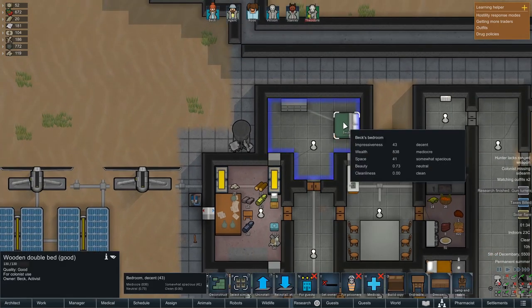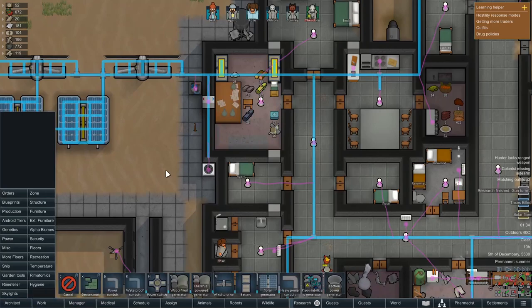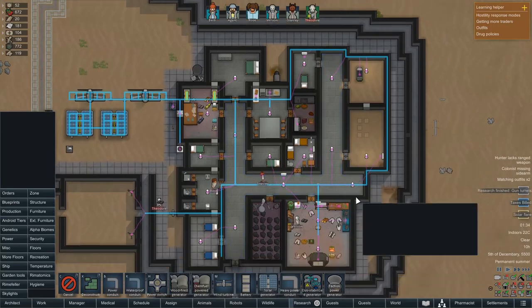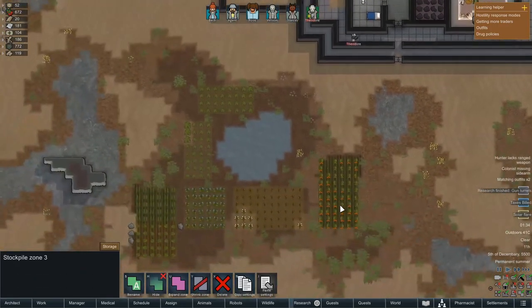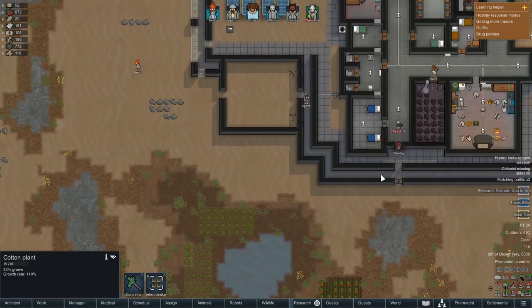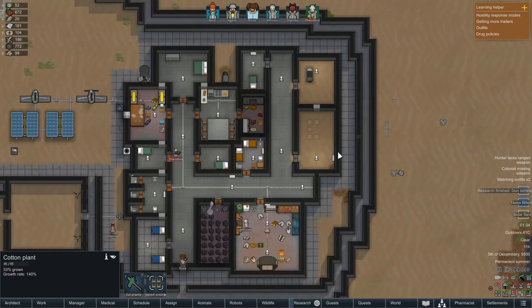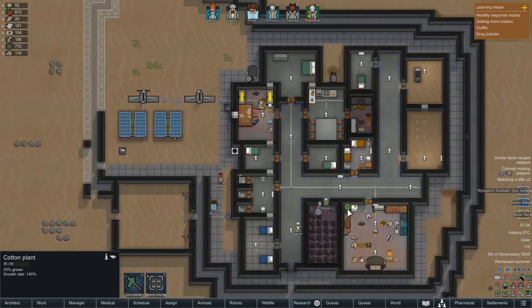Beck's bedroom is now decent - her bed is now good. There must be some things we can do to improve this stuff. I really do want to get this common room done, but once again we are waiting on resources. We need this cotton to basically grow and then we can harvest it, turn it into cloth, and with a little bit of wood we can turn that into a pool or snooker table.